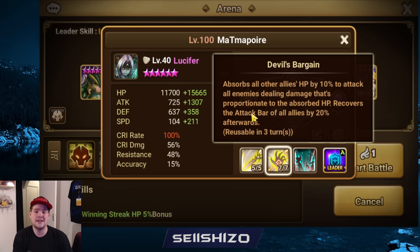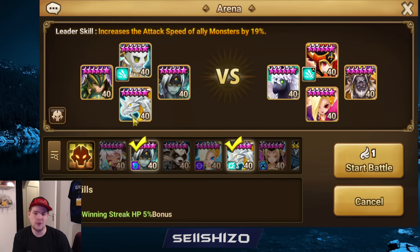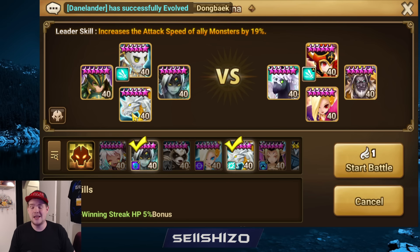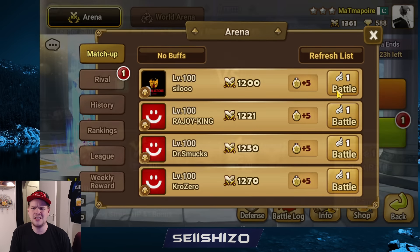Swift Lucifer is interesting because he gives extra bar to the whole team, absorbs from your own team, and deals damage to the enemy team. For that reason, his full passive will be activated and your final unit can move. The issue is there aren't too many units fitting that final slot — Zarath is insanely good, Talisman is insanely good, or anything that does high damage from HP or gives a self-attack buff.